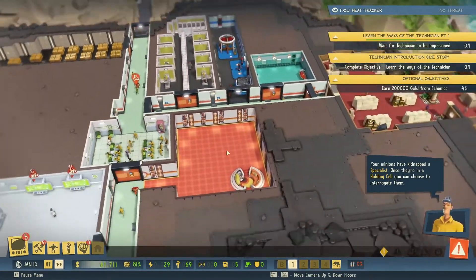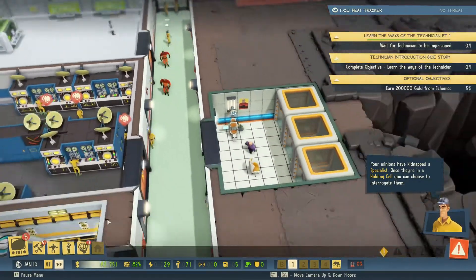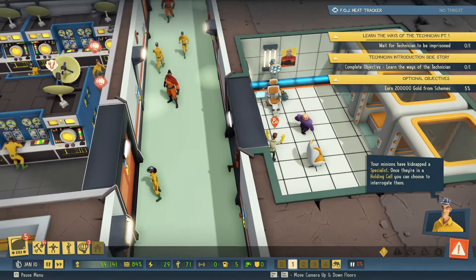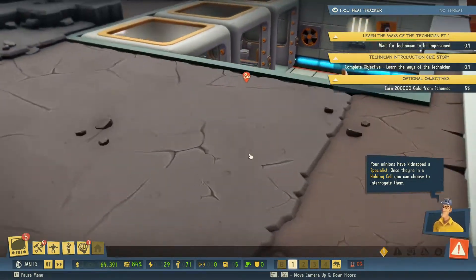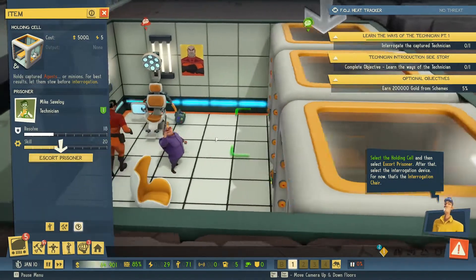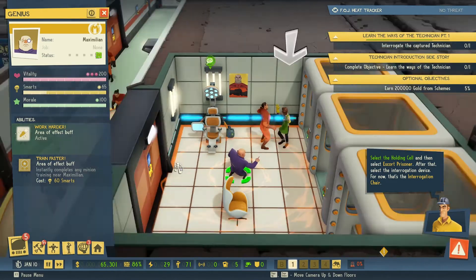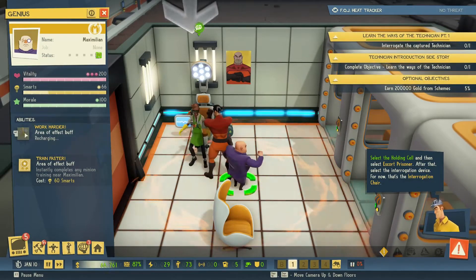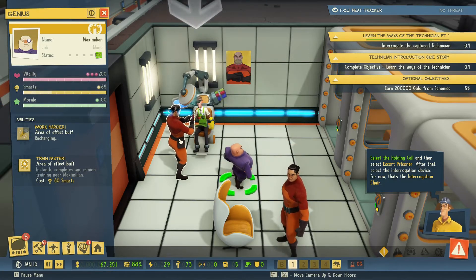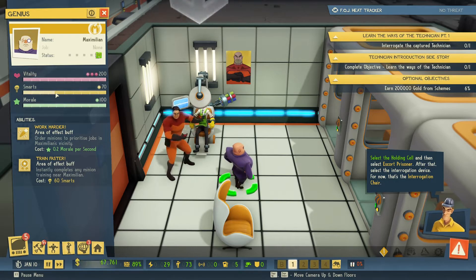Let's bring in this extra guy over here. Here's our technician. Select the holding cell and then select escort prisoner. After that, select the interrogation device — for now, that's the interrogation chair. That's a poor minion, because it does drain your smarts fairly quickly.